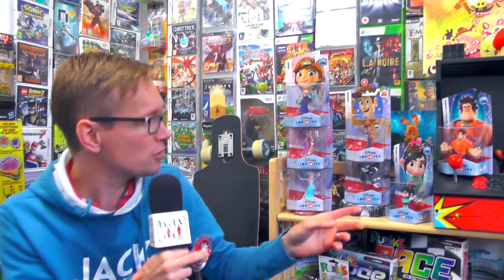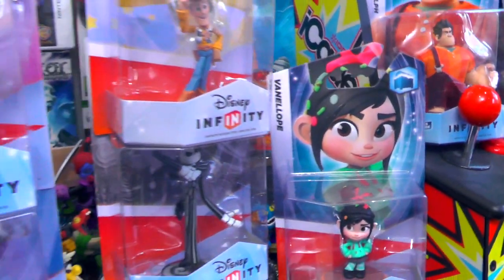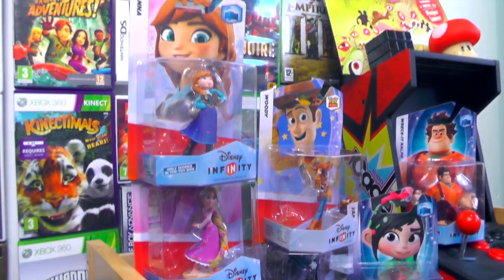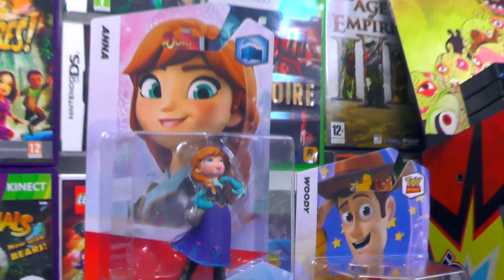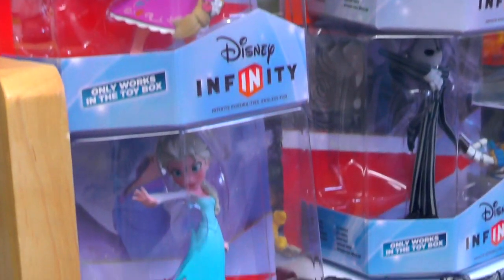So that's our update of the Wave 2 power discs for Disney Infinity. As you may have spotted, we've also got Wave 2 and Wave 3 figures — Wreck-It Ralph, Vanellope, Woody, and Jack Skellington who are out already, as well as the Princesses. We'll be coming back to unbox those and get them on the Infinity Base to see what they're like in the toy box, but we'll have to save that for another day.